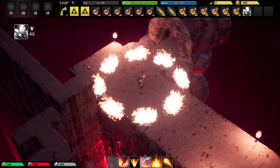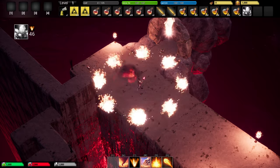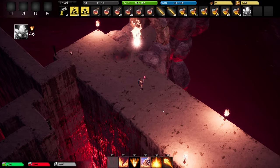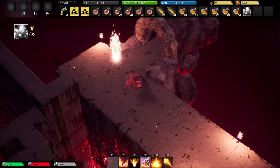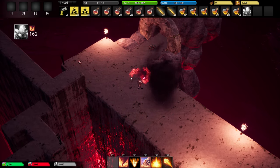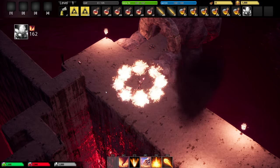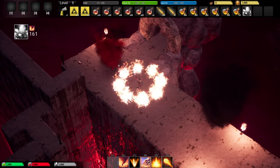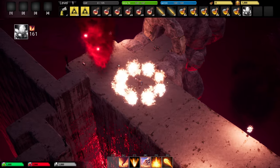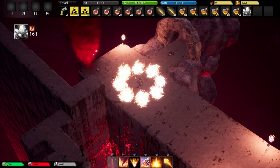Then we have firestorm. And we can also create tornadoes. Now if you have a firestorm on and you create a tornado, you can set the tornado on fire. So now enemies will not only twirl around your tornado, but they'll also take fire damage.